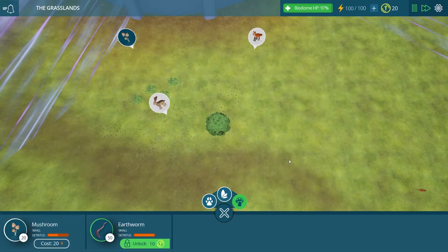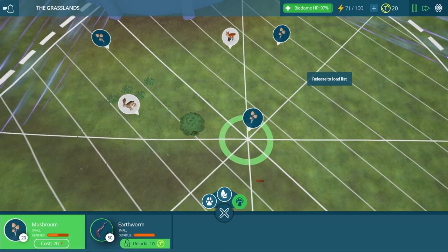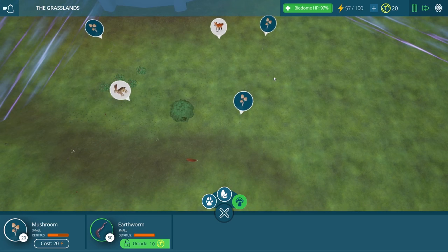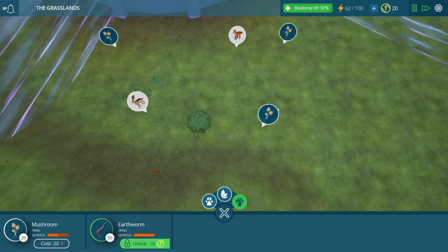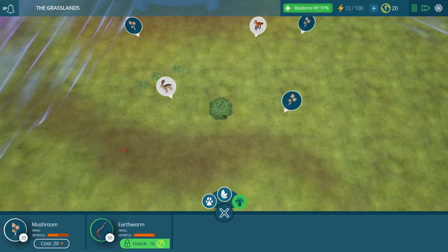I almost forgot about decomposers. If we don't get them properly working around our area, then we will be full of waste, bones, and all sorts of gross things. It will take over our ecosystem and all of our animals will become very sick and die off. We have three groups of mushrooms scattered around now — they come in groups of 20, so that'll slowly build up over time and should keep our detritus levels from rising too high.